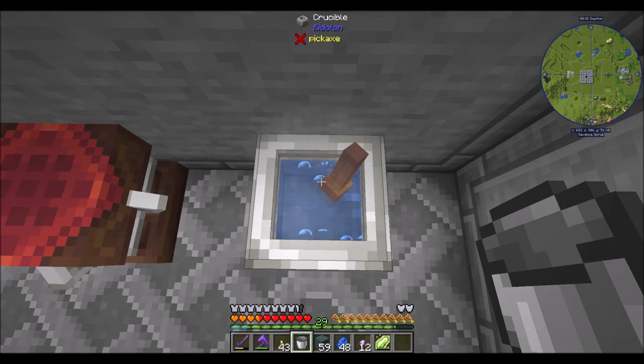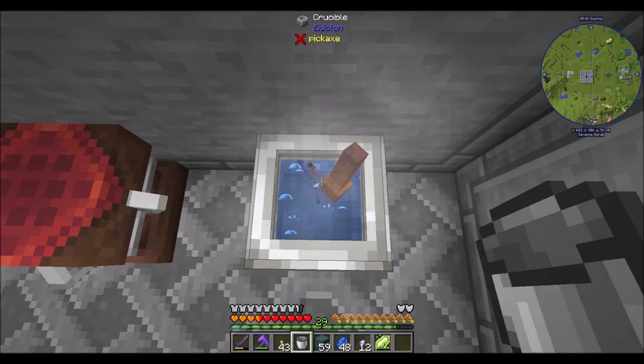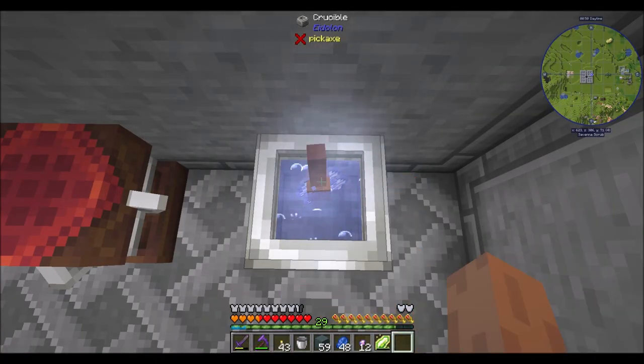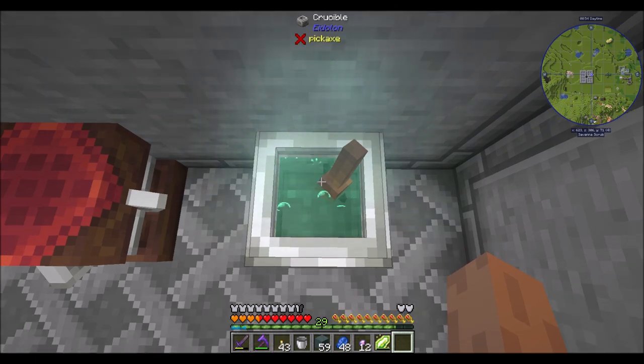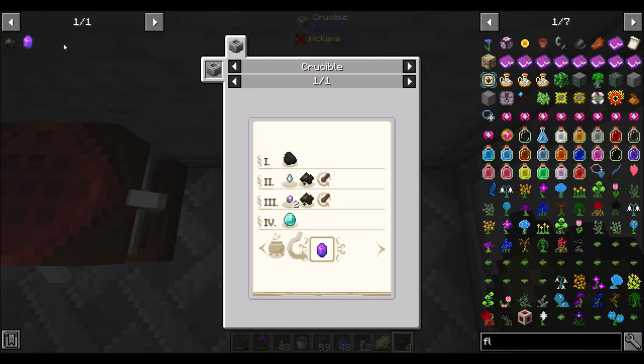So boom, boom, boom — one, two — and then the charcoal. Huzzah! We got the four essence of death. Nice.